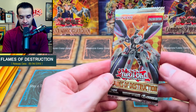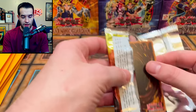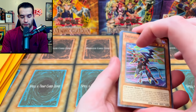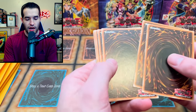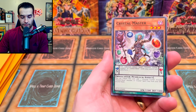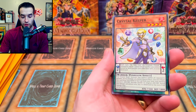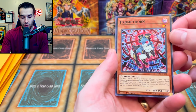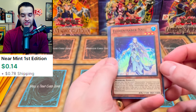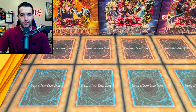2018 — we have Flames of Destruction, a very good meta set. Call by the Grave is a common in here. There's also Infinite Impermanence, Ghost Bell, the Defrag Dragon, Crystal Keeper, Prompt Thorn — a cool card — Element Saber Nalu, and Revenge Red Executor.